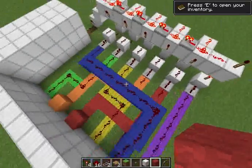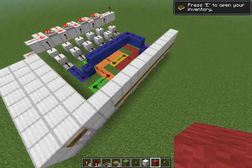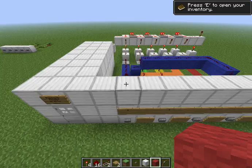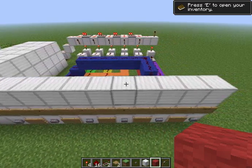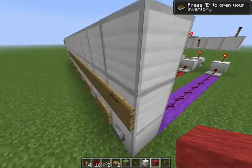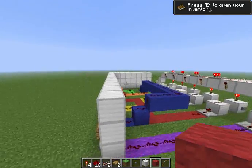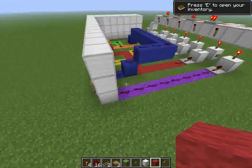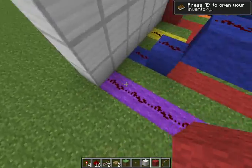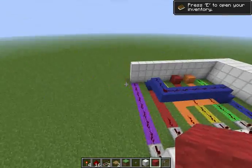This is a pretty compact design. If you're looking at other five-button combination locks, this one is about fifteen blocks long and three blocks tall. In an enclosed room it's about twelve blocks wide — so roughly fifteen by twelve in an open area.